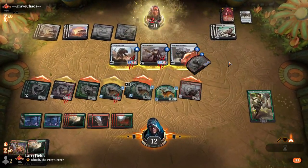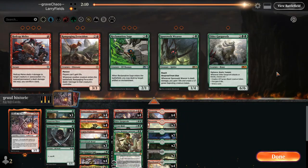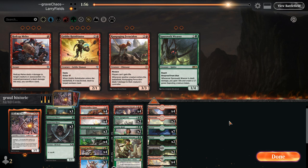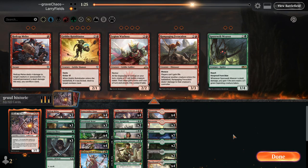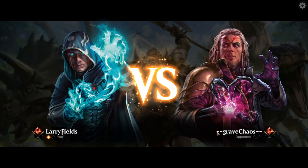Sideboarding for game two: bringing in more Rex Sages, bringing in Gargaroth. Cutting Rune Blasters - they don't seem particularly good. War Bosses seem kind of weak too. Clothis is fine - gains us some life, and they don't have a lot of removal. Maybe bring a couple of Melees as kill spells - actually going down on lands won't hurt. Cutting War Bosses, bringing in two Melees - just more removal for Steel Overseer or Stone Coil Serpent.